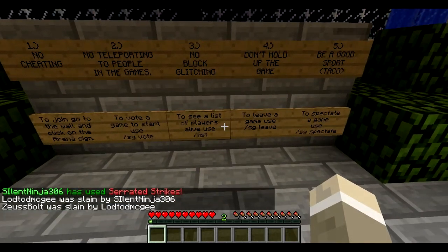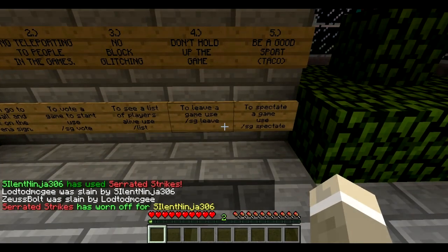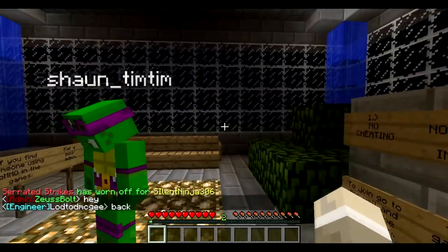To see a list of players alive, use slash list. To leave a game, use slash sg leave. To spectate a game, use slash sg spectate.